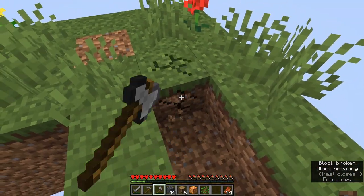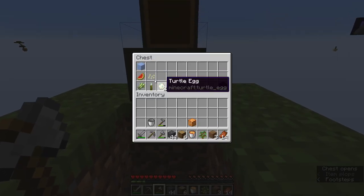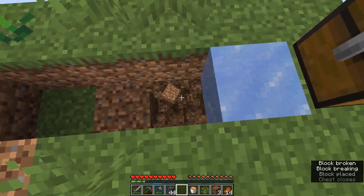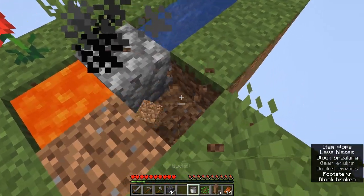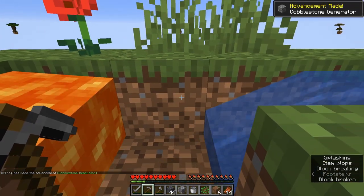We gotta make this quick before night comes. We're gonna need a cobblestone generator just like normal Skyblock — ice there, break it, and lava there. We've got our cobblestone generator figured out.